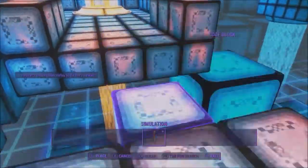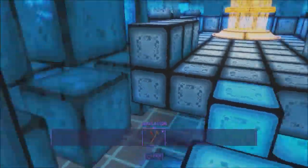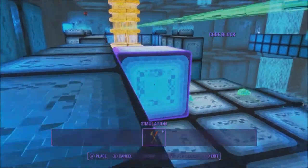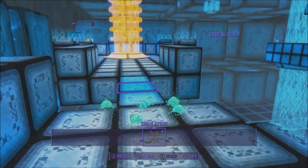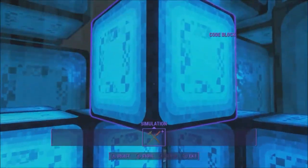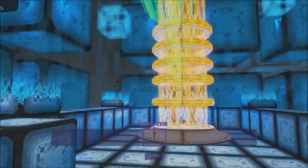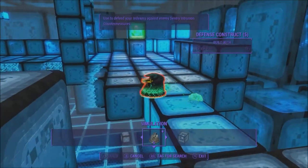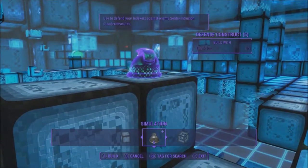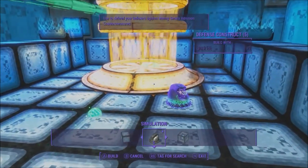The indexers have one purpose: to get the data in the yellow column and bring it back to the memory access point. You need to help them get there and back safely. Once they've recovered all the data in the memory, the program will translate it into something you can understand. If you ever need to leave the simulation, don't worry — nothing gets reset. You can keep going from wherever you left off.